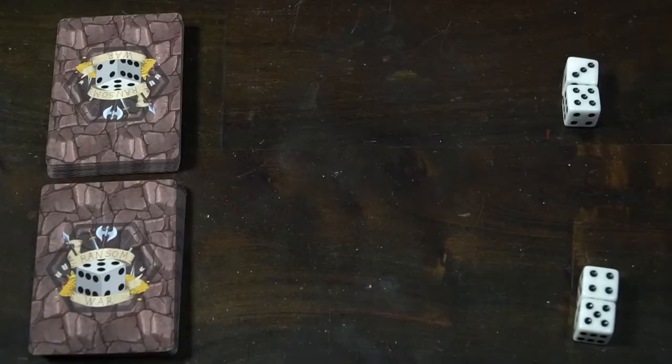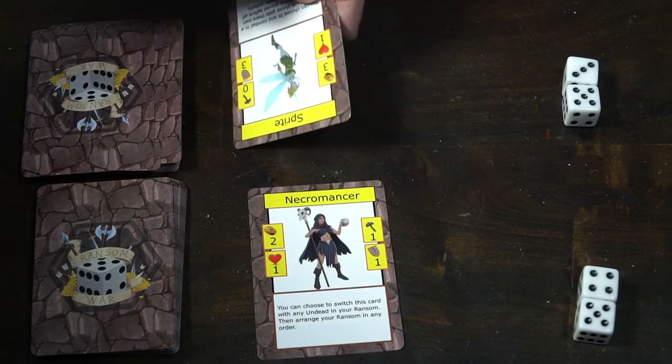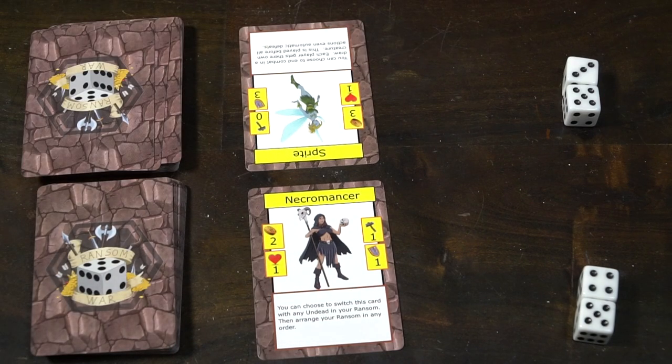Will you be battling it out between yourself and another player, or even a third player, in attempts to score as many points as possible in your ransom pile? Each player gets a certain number of cards in their deck. They flip over cards and battle using dice. If you win the War, you get the ransom and score points after the entire deck runs out. Whoever has the most points based on the cards in your discard pile and their values — whether combinations or just their gold — is the winner.